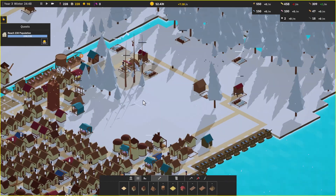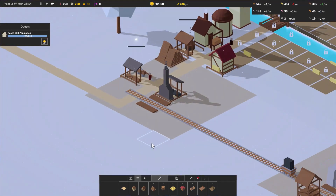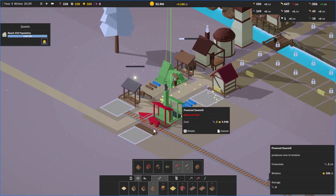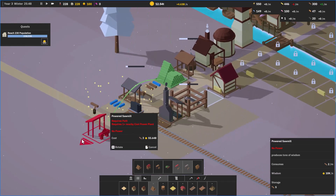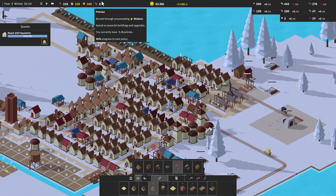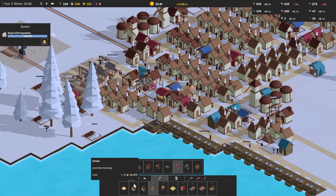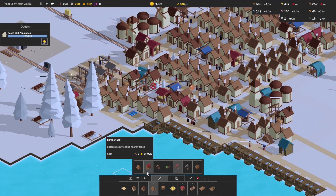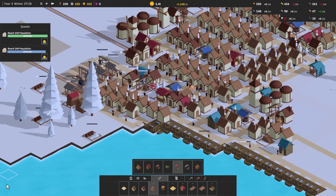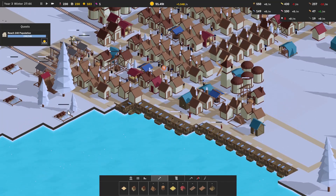Let's get some more powered sawmills here. We're getting closer, slowly but surely, to having more policies in place. And we have enough to build another house, which will bring us up to the next level. Come here, house — there you go. And then we have to get up to the next one, which is going to give us even more stuff to go on.